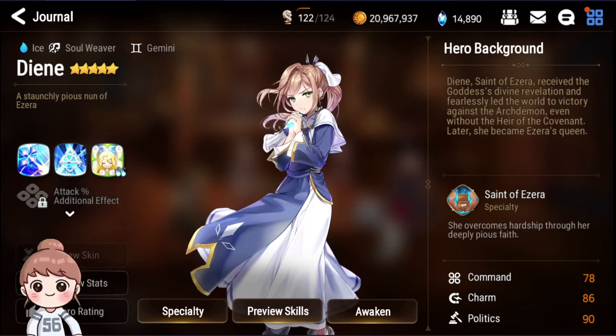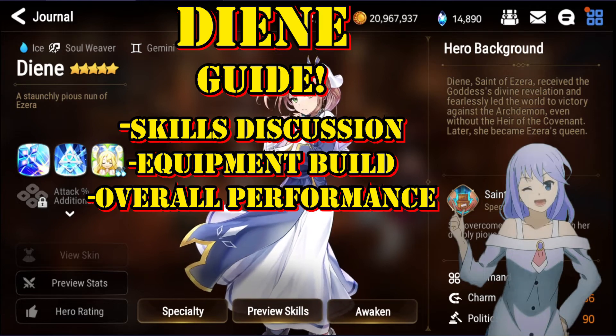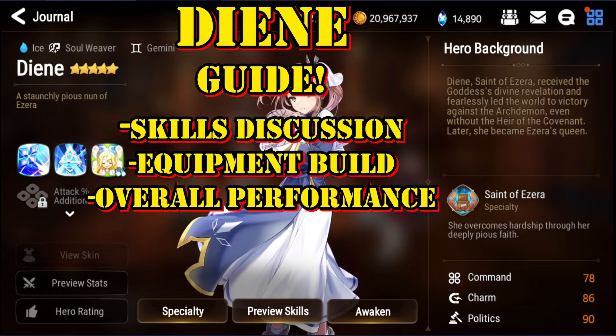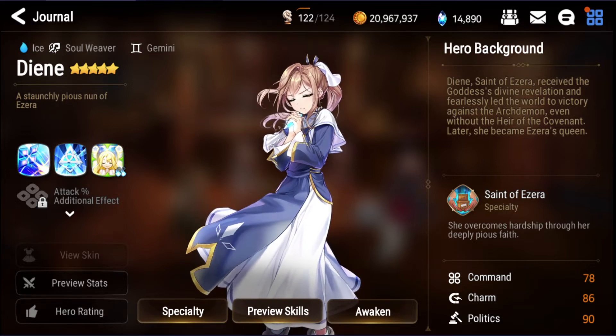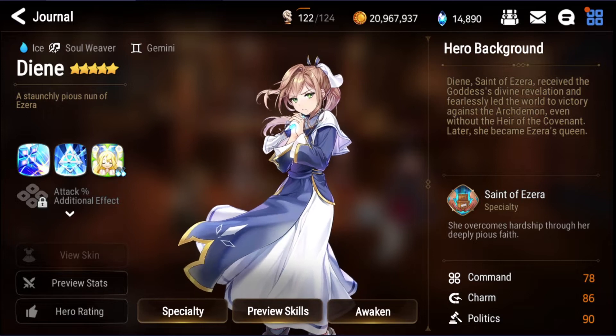What's up guys, Zenos here and today I am bringing this guide to you on the Diene, an AI element hero unit who is a Soul Weaver. She doesn't have a healing spell but she is in the Soul Weaver class and she really does excel in support — she is one of the really amazing units in the entire game.